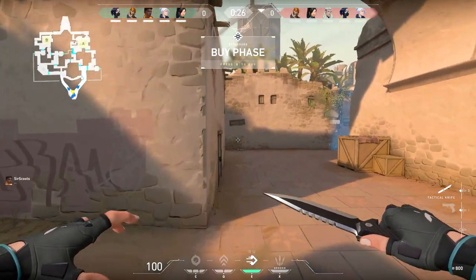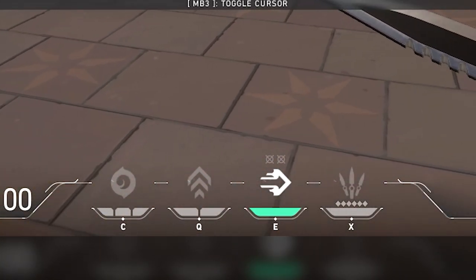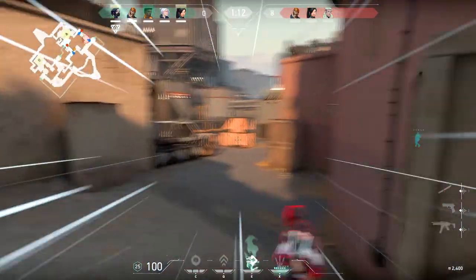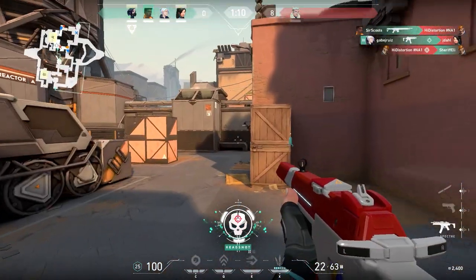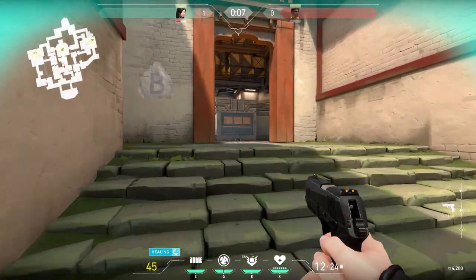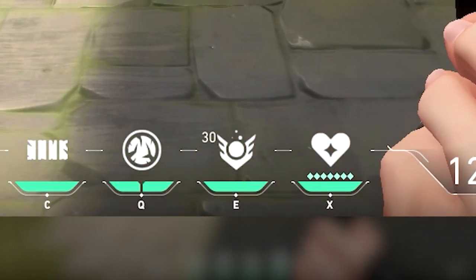While two of the agent's abilities are purchasable, the other two will not be. At the start of every round, an agent has access to their signature ability, though they regenerate differently. For example, Jett is able to dash in a certain direction for her signature ability, and this only refreshes in the next round or if she gets two kills in a single round. Other characters such as Sage have their signature ability on cooldown, so Sage will have to wait 35 seconds to heal again no matter how many eliminations she stacks up.